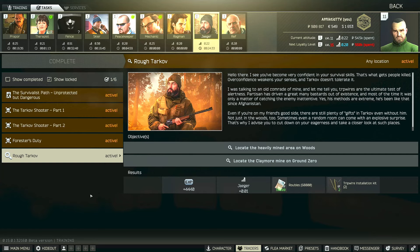Hey guys, this is the Jaeger Task Guide for Escape from Tarkov. For this task, we do have to locate the heavily mined area on Woods and also the Claymore Mine on Ground Zero.